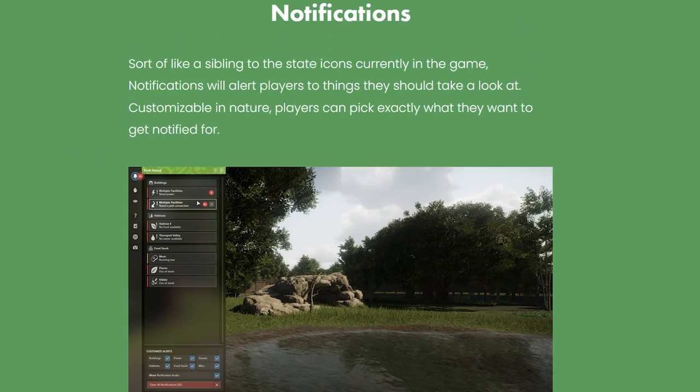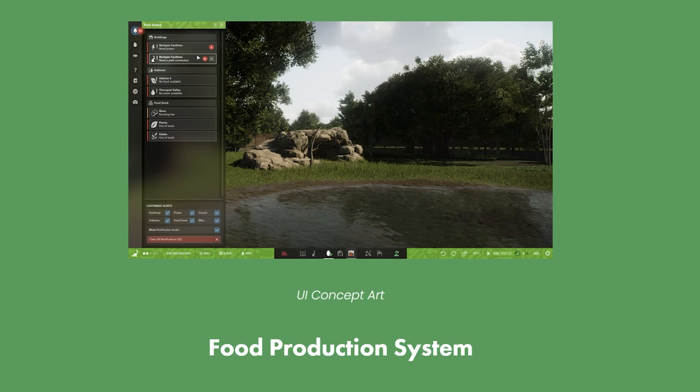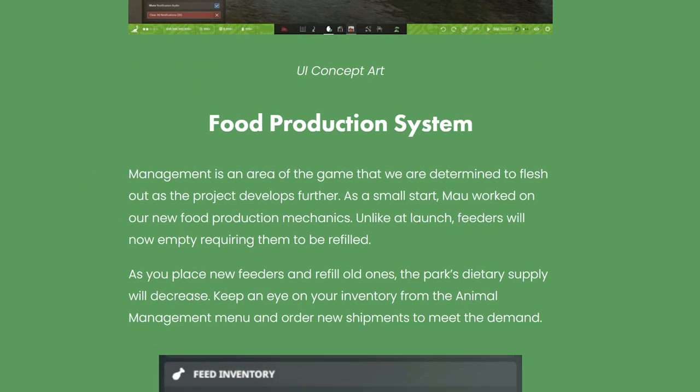Getting into our first section: notifications. Sort of like a sibling to the state icons currently in game, notifications will alert players to things they should take a look at. Customizable in nature, players can pick exactly what they want to get notified for. We have a UI concept art picture here — it looks like there are building alerts, habitat alerts, and food alerts — so more of the husbandry and animal management side of the game.